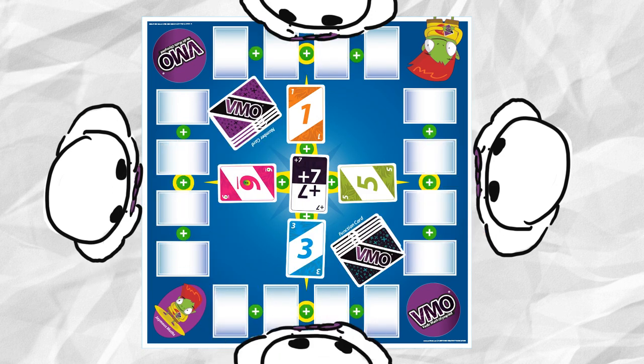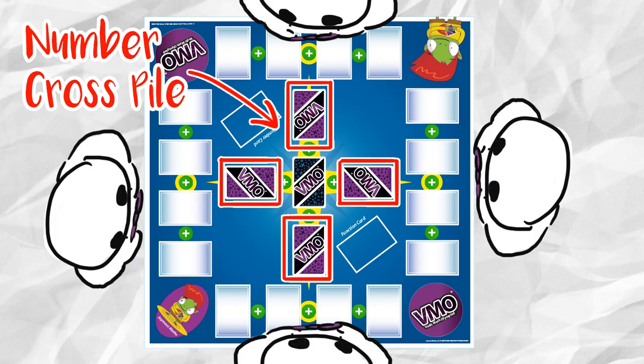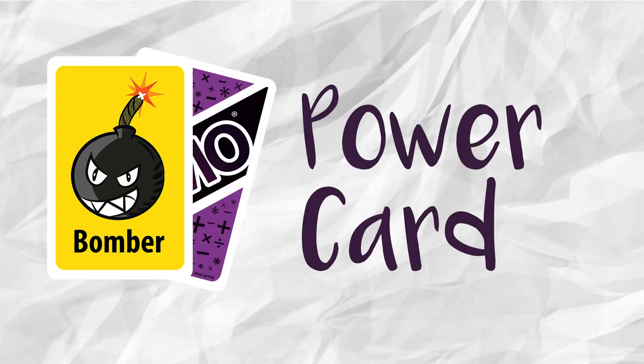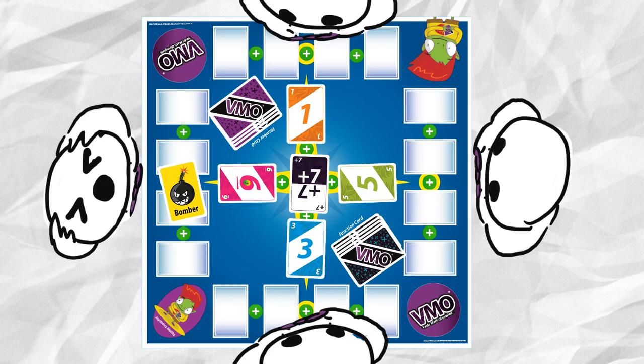There are 3 types of cards in Vimo game. First, the number card, used in number cross paths and checkpoint. Second, the function card, used in midpoint. And third, the power card, which you can use anytime on others for your own strategic play.